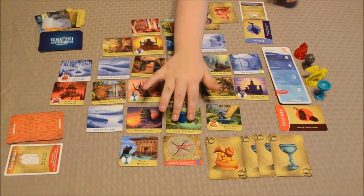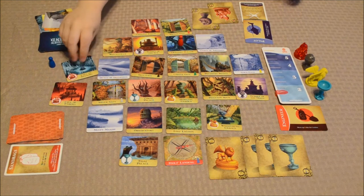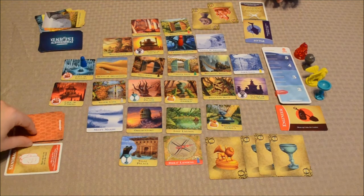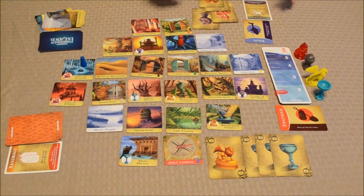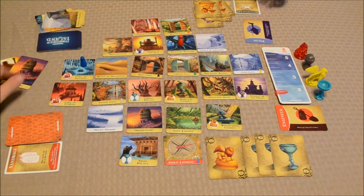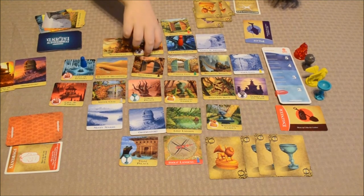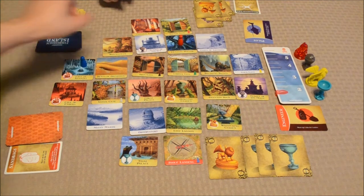Your turn — three actions. Using the Pilot ability to move here is one action, then shoring up one tile, and shoring up a third tile — that's three actions. You draw two treasure cards and got two yellows. I may end up giving you my yellow one so you can try and score the yellow treasure. You have five cards, so you'll need to discard on your next turn. Now we flood: the Observatory and Temple of the Sun are flipped.